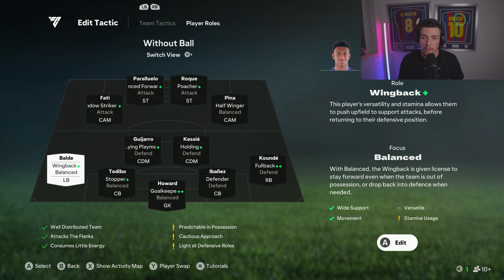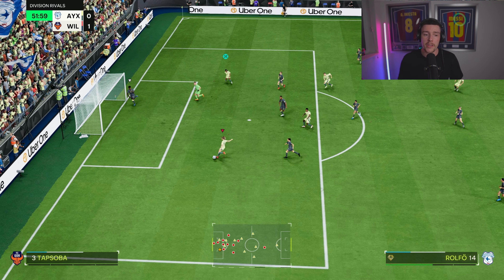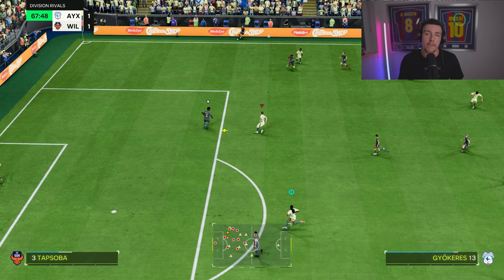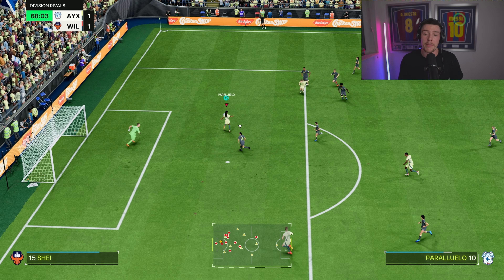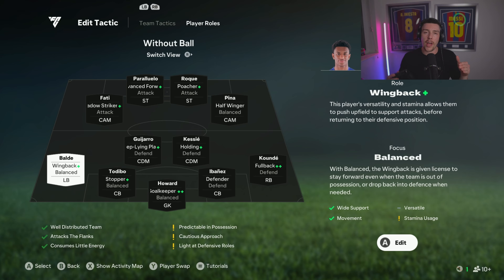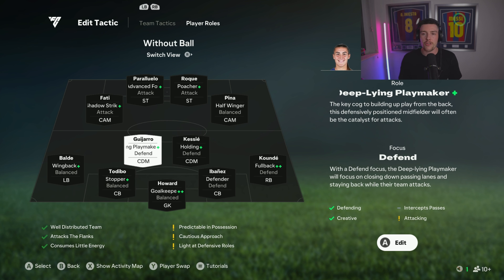The left back is on balanced and wing back plus — that's Balde, who we did the evo for. He's got a whole host of play styles. We did try Rolfo on attacking wing back plus-plus but her stamina gets absolutely massacred. Wing back is better here — they'll get forward more smartly, whereas attacking fullback is just mental, they get forward no matter what.